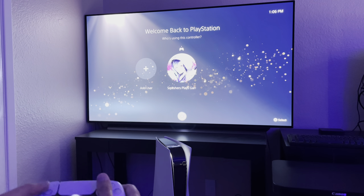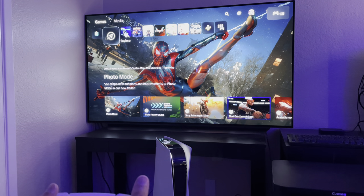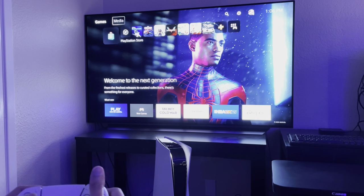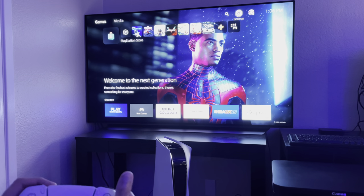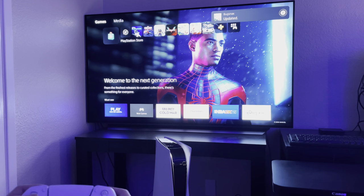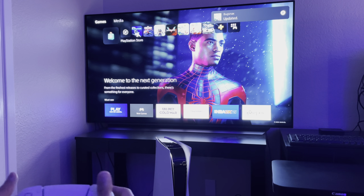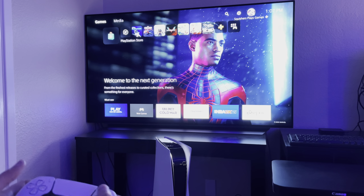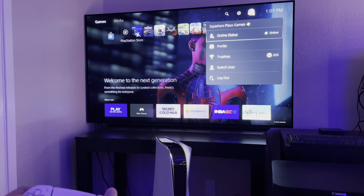Going into the settings, this is basically the home screen. I don't know any way to really change it — I'm sure they'll offer themes and stuff just like PS4 did. Starting from the top right you see the time clock. You can always change that in the settings. You see notifications come up in the top right, and your achievements will also come up there as well.